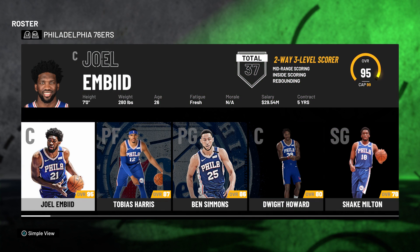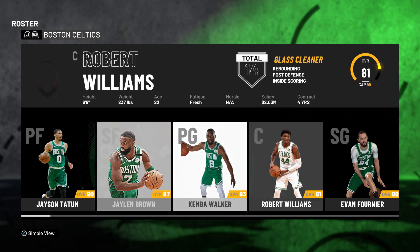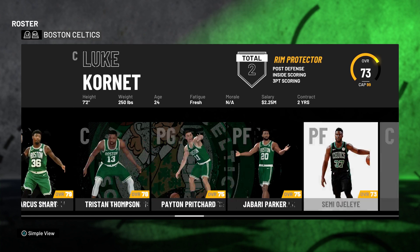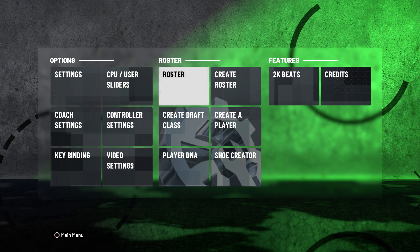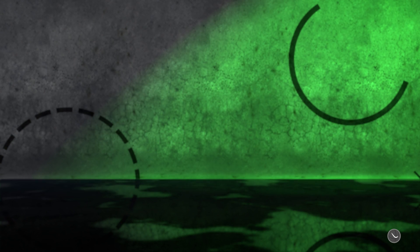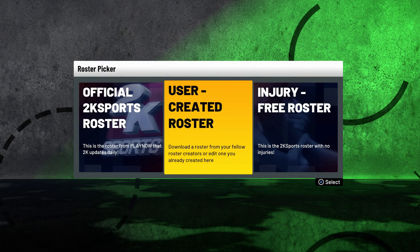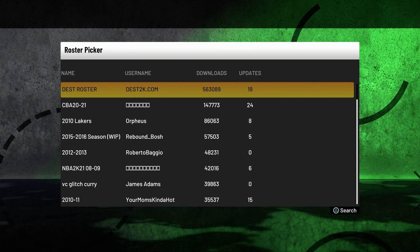So for the meantime guys, if you want to play the updated roster, especially with new rookies, here's the simple way to update your roster. The first thing you're going to do is go to Create Roster, then NBA, and open the User Created Roster.